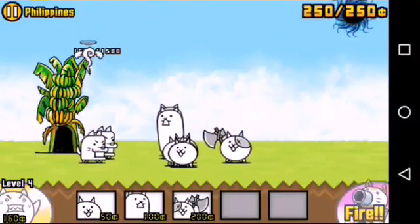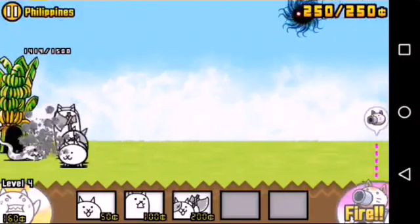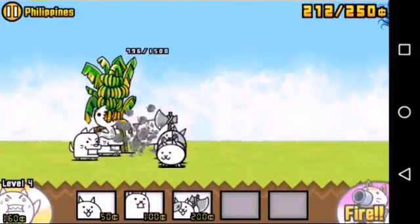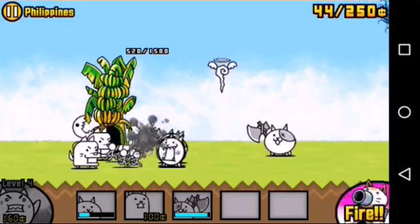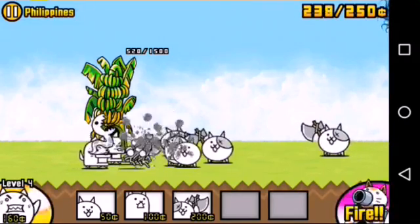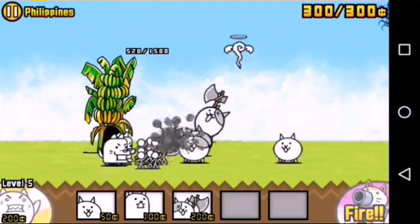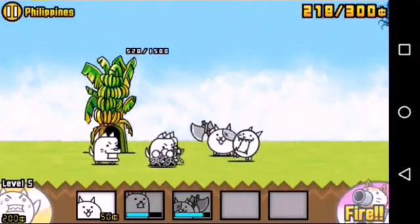Just look at those little stickmen — they're slapping them with their hands. They're so weak! Didn't need to use God Cat's help. But we can't let them win. Looks like we're gonna have to call for help.